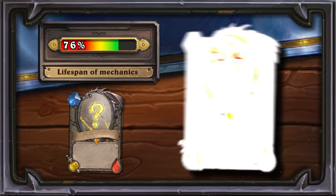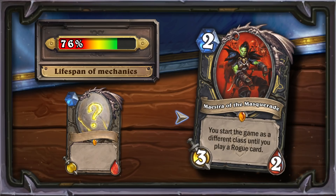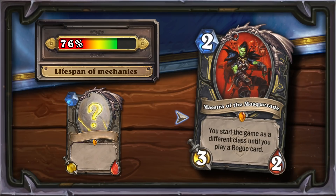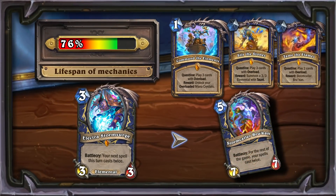It's time to talk about my favorite card of the expansion. Meestra of the Masquerade's ability tricks your opponent on the mulligan stage by disguising you as another hero. First, it's fun. Secondly, the opponent may refuse an important card. This spy tool has basically no downsides. This is a unique mechanic that has no analogues, but as a rule, cards with the start of game keyword are extremely popular.